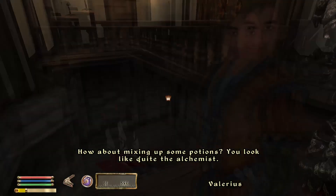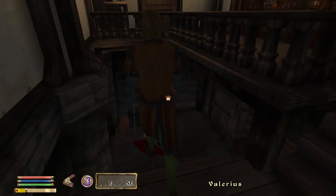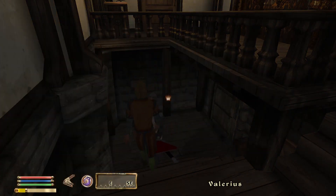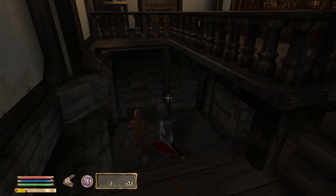How about mixing up some potions - you look like the alchemist! Am I the alchemist in this? Wait, what is my Alchemy - 90?! How did my Alchemy get that high? I don't remember maxing out my Alchemy.